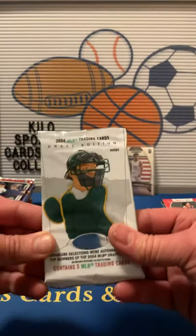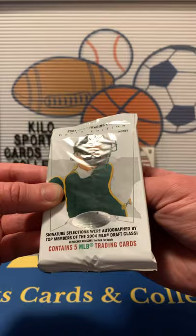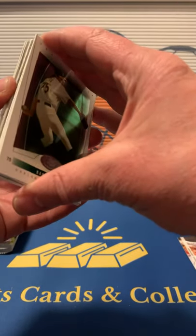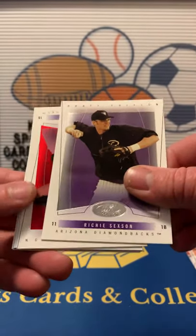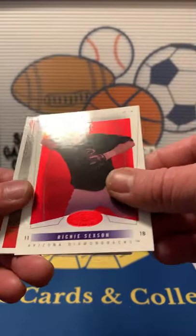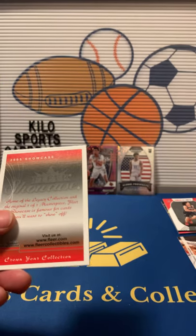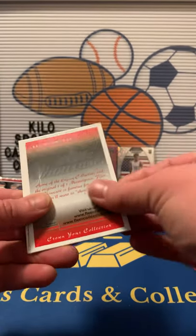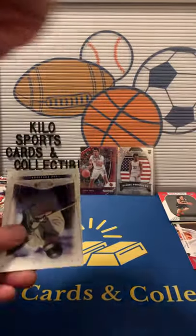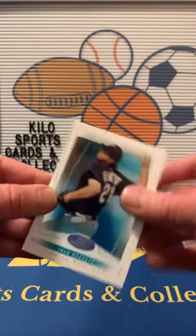Baseball — see if we can get something good. I usually have the best luck out of baseball, so hopefully the streak will continue. 2004 Hot Prospects, the one I know the least about. Barry Zito, Richie Sexson, and we got a red Richie Sexson numbered out of 150 — that's kind of nice. Ivan Rodriguez and Josh Beckett. That's a filler pack in there too unfortunately.